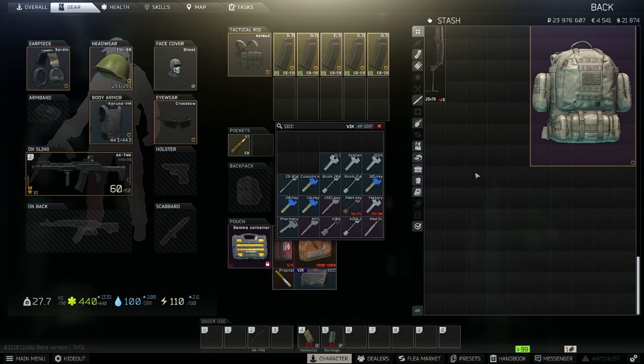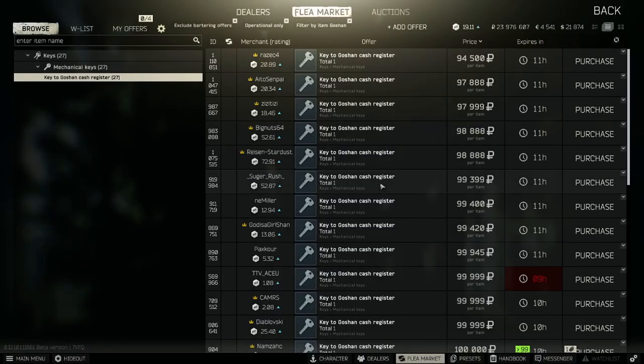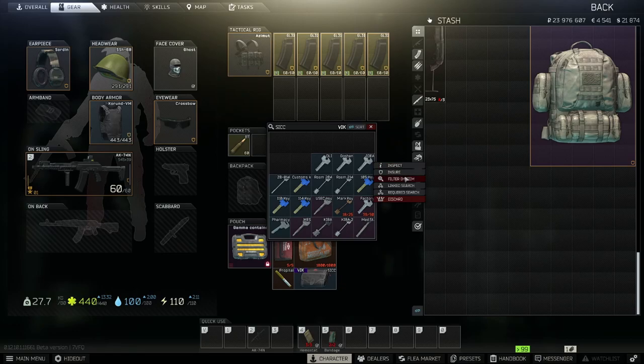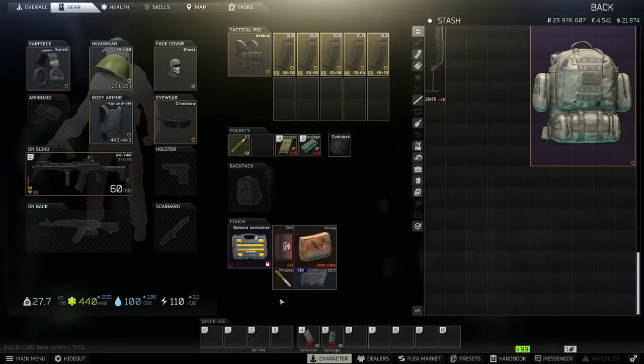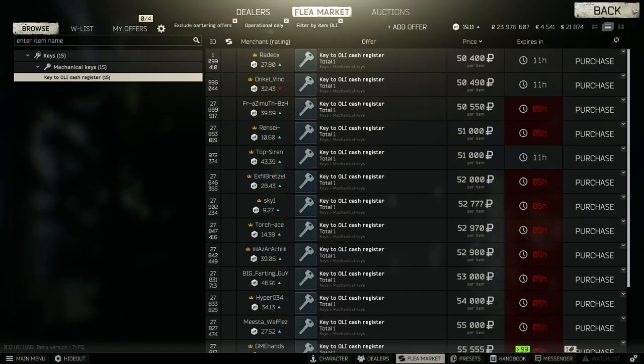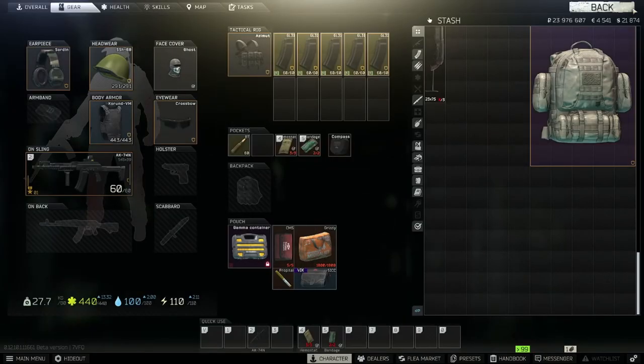So we have all three keys here. We're going to take a look at the prices, then head in-game and see how much we can get from each store's cash registers. The Goshen key is the one I want to start with because you need it for a task. It's roughly 100k at this point in Wipe and 12.10, and then the other two — Idea and Oli — are about 50k each.